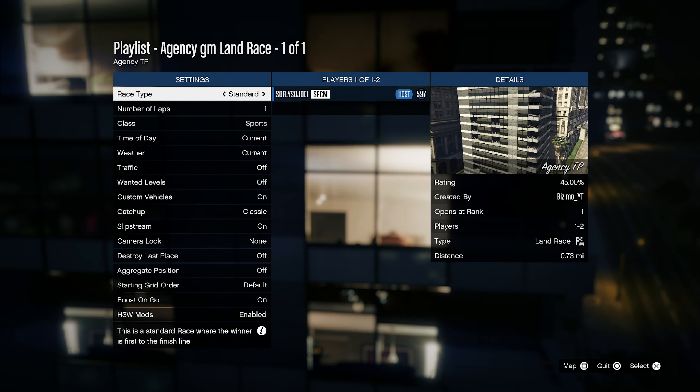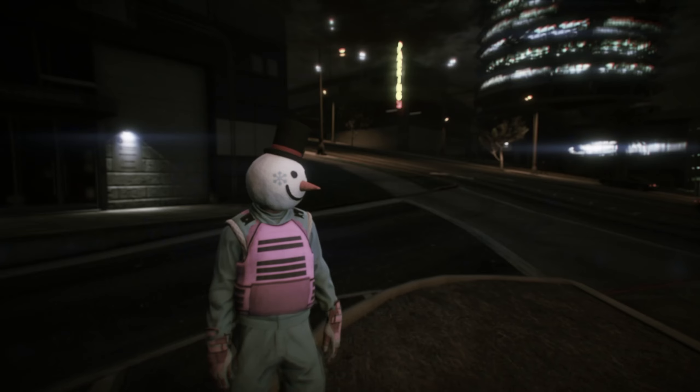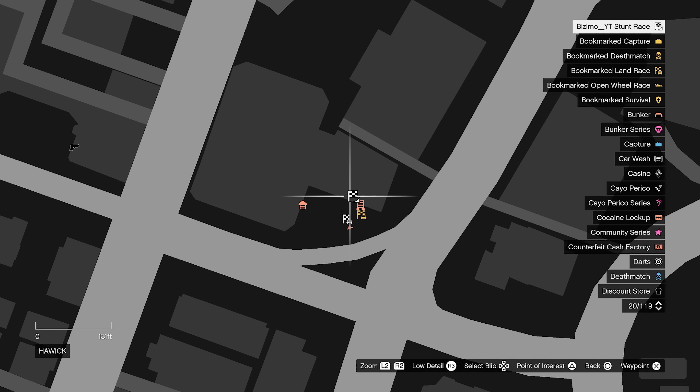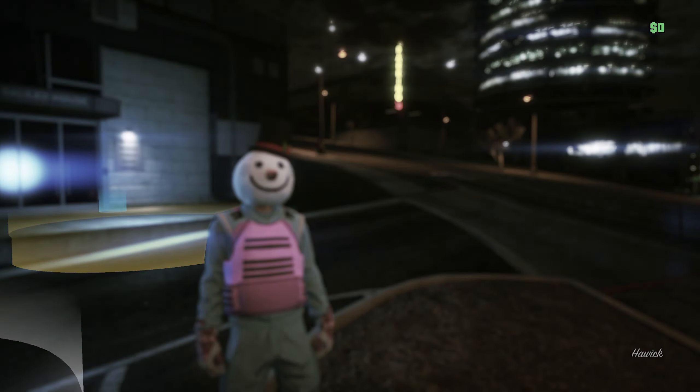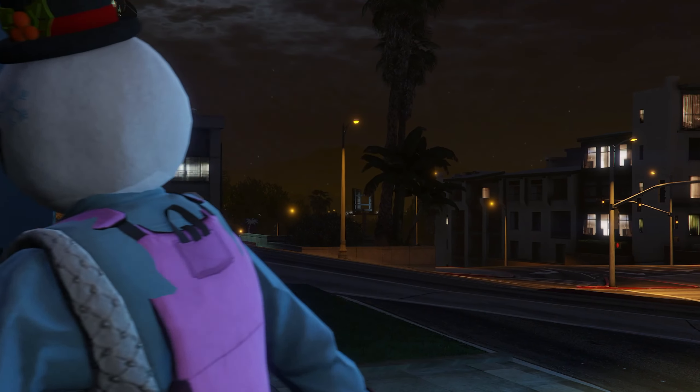All we got to do is back out of the job, hit confirm, back out. If done correctly, go right ahead and hit start and you guys should see a job bookmarked inside of your agency. We did that first part of the glitch correctly.